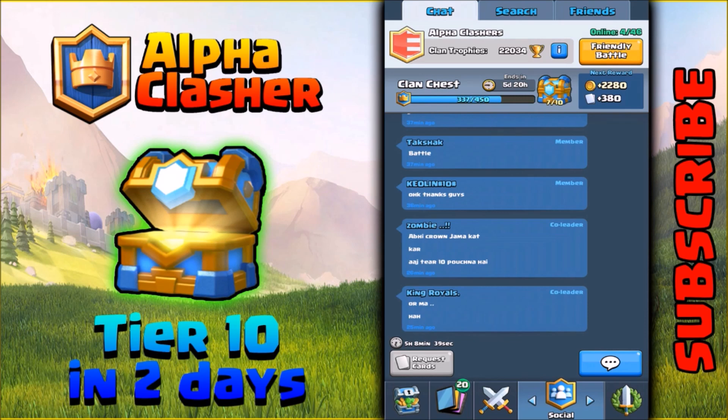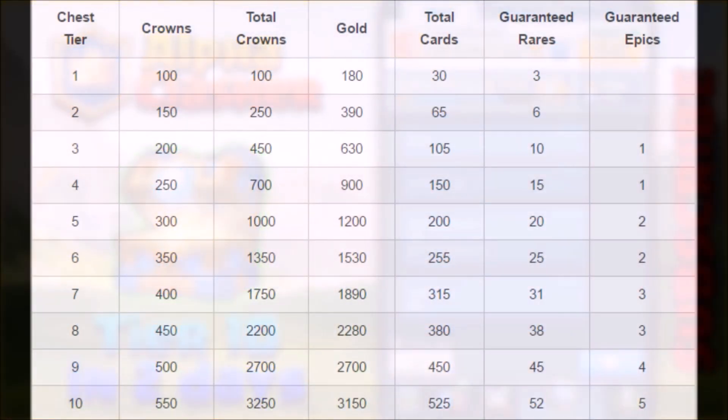The second doubt is: will I get fewer cards if I am in a lower arena? The answer is no. Everyone will get 525 cards if the clan reaches tier 10.